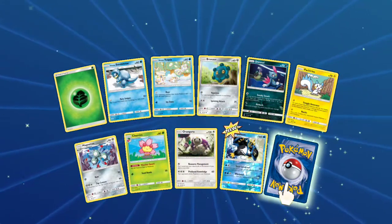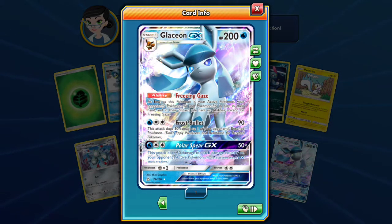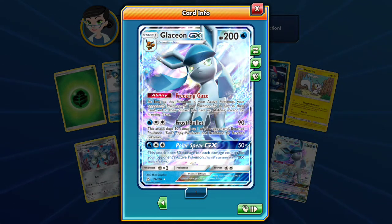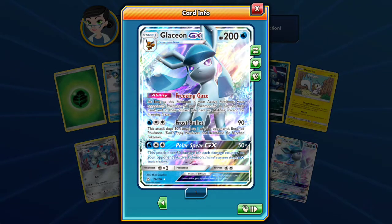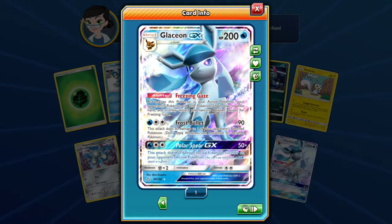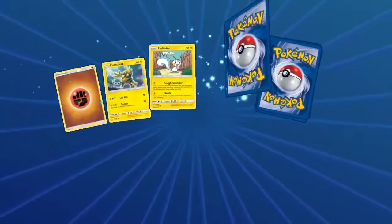A Rangiru, a Naganadel, and a Glaceon GX! Let's check out this card — we've gotten both Eeveelutions in the same opening, that's great. Freezing Gaze ability: as long as this Pokemon is your active Pokemon, your opponent's GX and EX Pokemon in play, in their hand, and in their discard pile have no abilities except Freezing Gaze. That's sort of like Garbotoxin except just for GX and EX. Frost Bullets for Water and 2 Colorless does 90 and 30 damage to one of your opponent's Pokemon — very good attack. Polar Spear GX for Water and 2 Colorless does 50 times the damage counters on your opponent's active Pokemon.